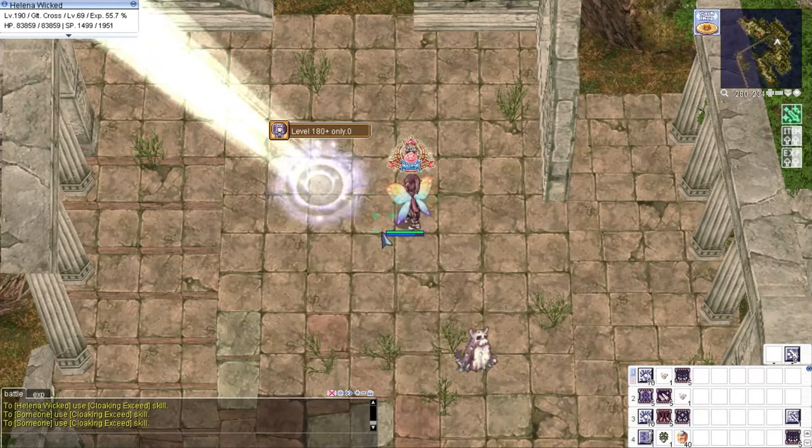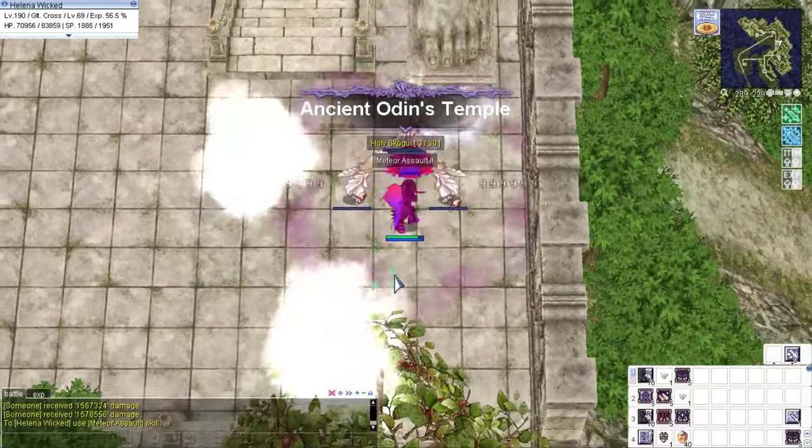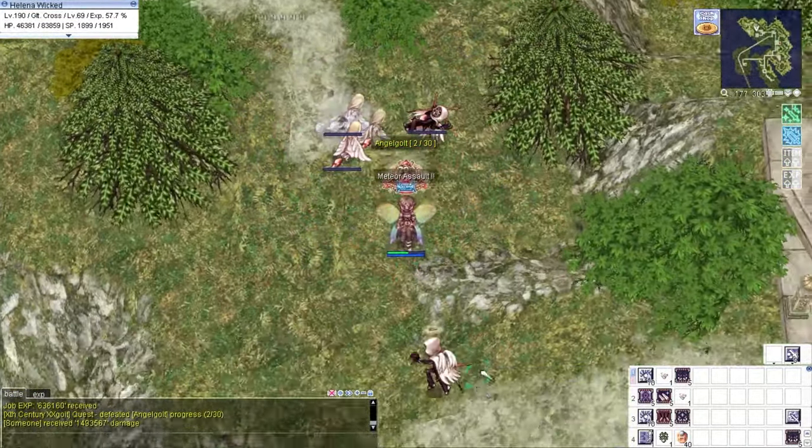Don't forget to use Cursed Water here at Odin's Temple IV. It is easier to hit the monsters here now, however some of my attacks still miss.